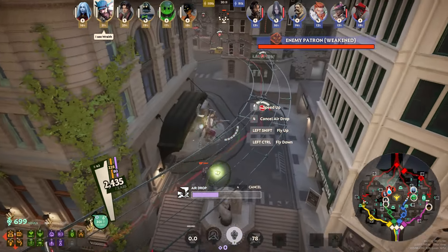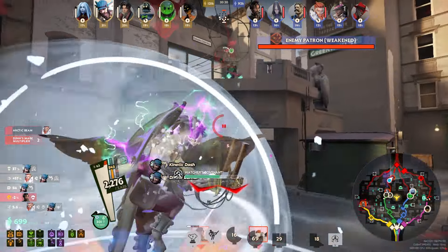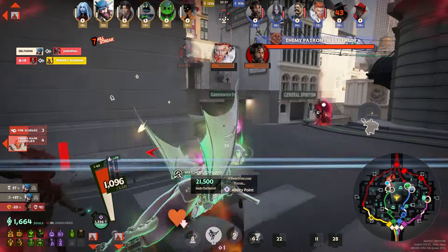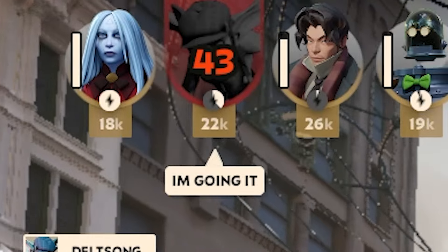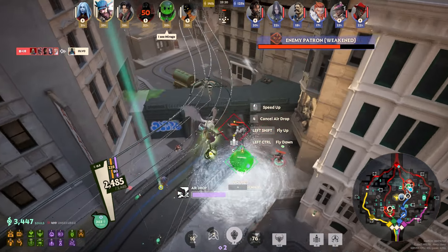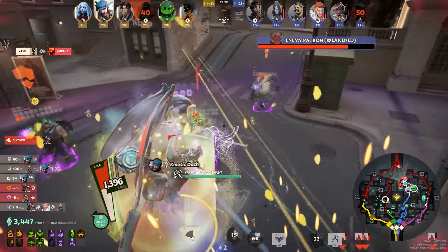This build even gives you a pretty fun late item in Colossus — you just take a bunch of reduced damage and can go in. Here I just dove in 1v4 and was able to kill the Wraith because I popped Colossus. Sadly we didn't get out, but it was kind of close-ish. The absolute best part of this build is that since you're playing Ivy, you can fly across the map with your ultimate and save your whole team with silences and stuns, and since you're tanky you can just be in there doing stuff.